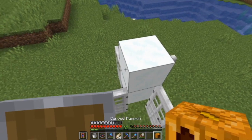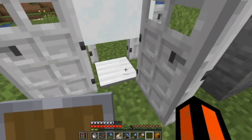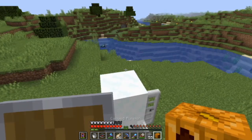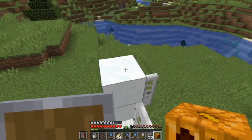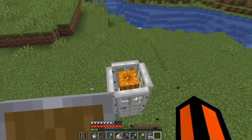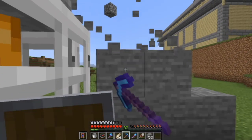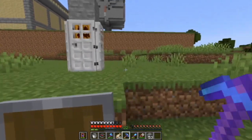Now if I put this pumpkin on top, this guy will be trapped forever. Three, two, one — but first smash like so I can get views. Boom! He's trapped forever! Haha, stupid — are you dumb or stupid? So now we have the ultimate trap and he's in here forever.